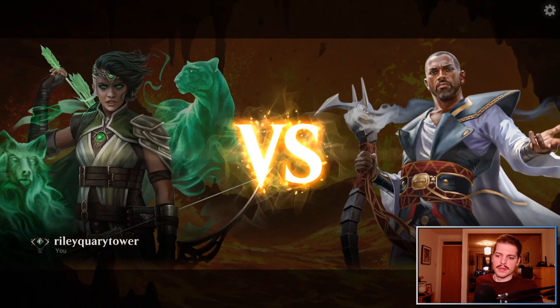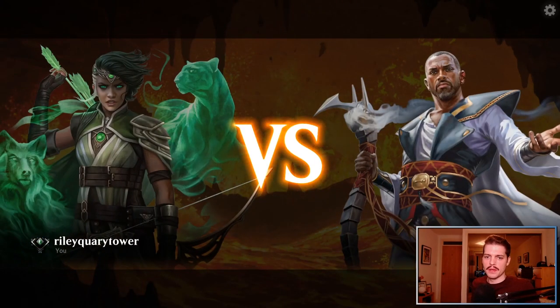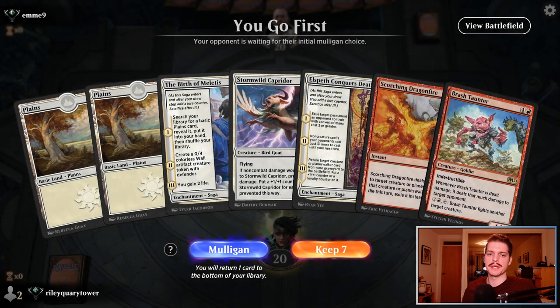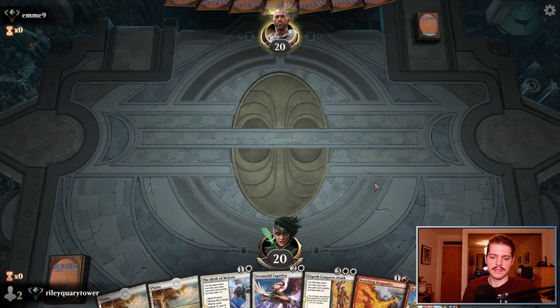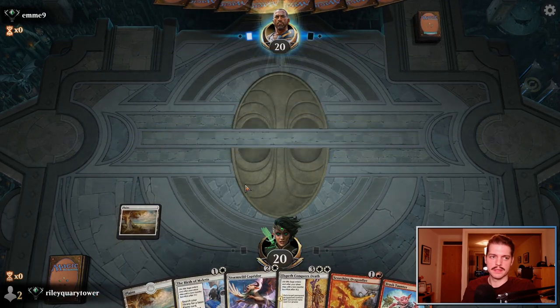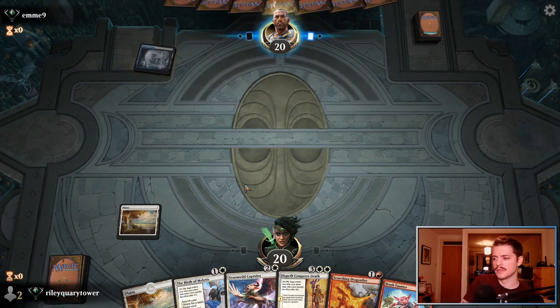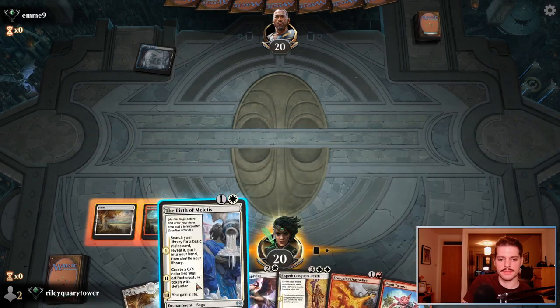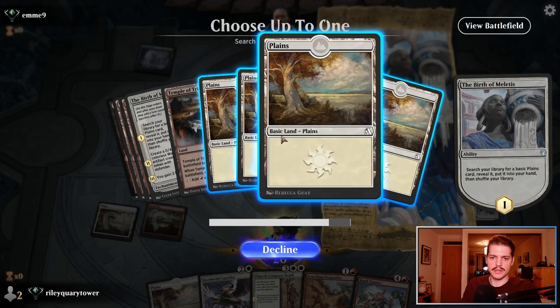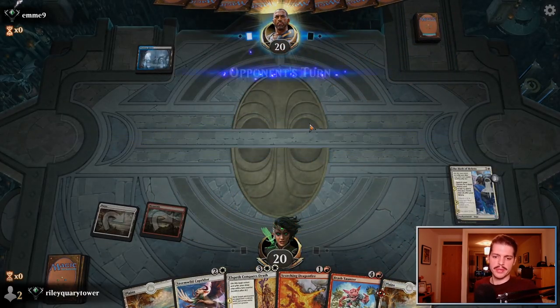All right, we continue and face off against our next foe. See if we can pick up a W here. This hand is a little risky — it has plenty of white mana. If we draw a Red Source, we're in business. As soon as we draw a Red Source I think we're fine. Opponent is on a Watery Grave. There's the mountain. Got the Caprador next turn. Scorching Dragonfire is a plus three, plus three permanently. Brash Taunter for later on.